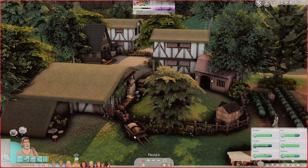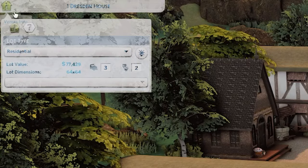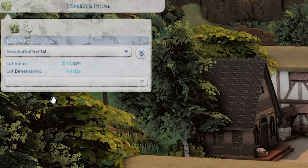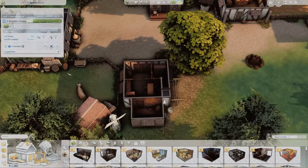The first thing I learned is that in order to shift this into a residential rental lot type, you have to actually load into the lot as the current household living there. You can't go straight into build mode from the map screen - it says it's locked and you have to be the owner. So I'm loaded into my Rosenthorne family, gone into build mode, and now I can switch the lot type from residential to residential rental. Then you click the gear icon which takes you into unit configuration.